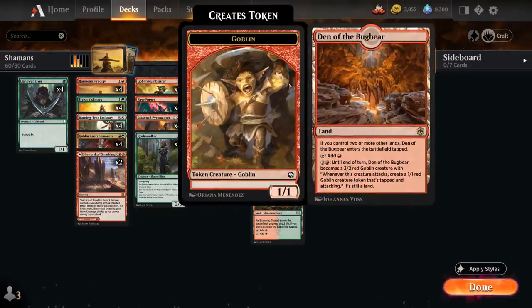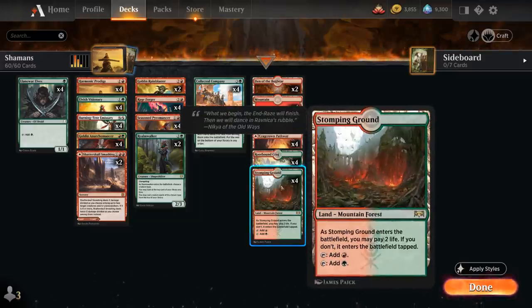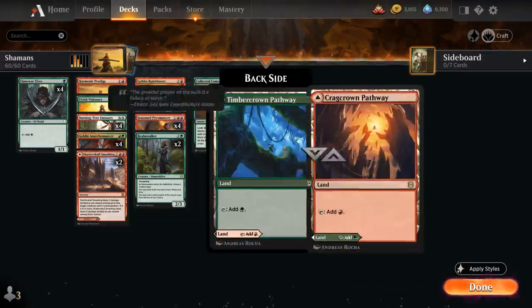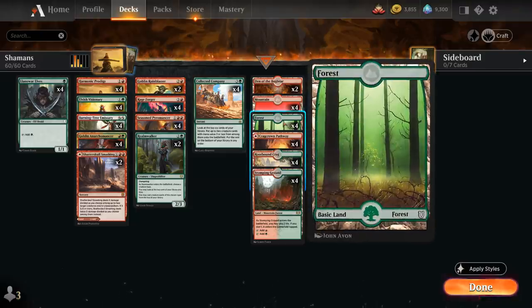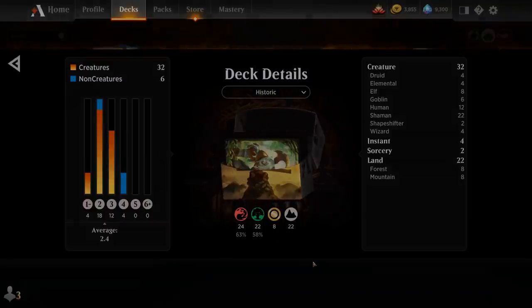The mana base includes 2 copies of Den of the Bugbear as a nice creature land, and then a whole host of red-green dual lands with Stomping Ground, Rootbound Crag, and a red-green pathway, then 4 basic forests and 4 basic mountains. So that's our deck — now let's jump into some games and see how it does.